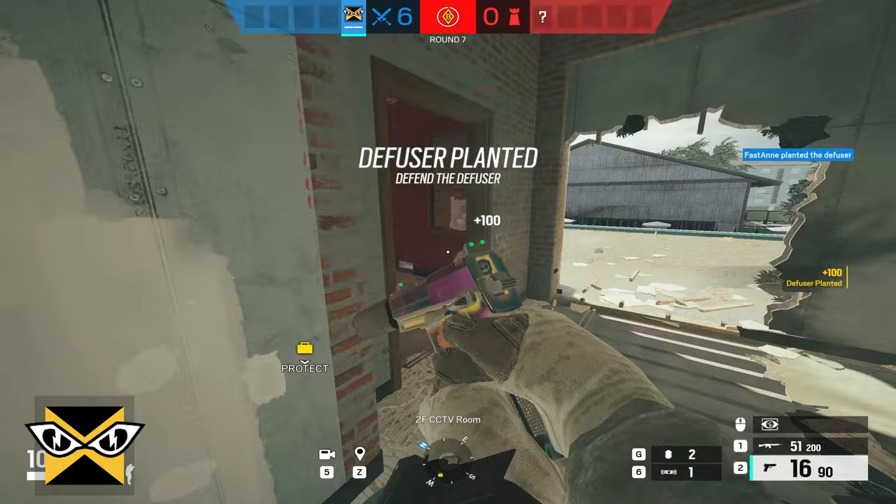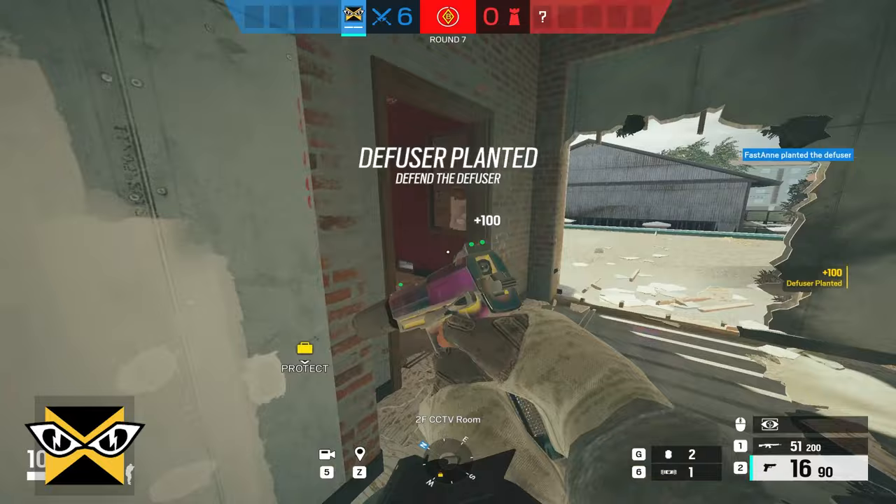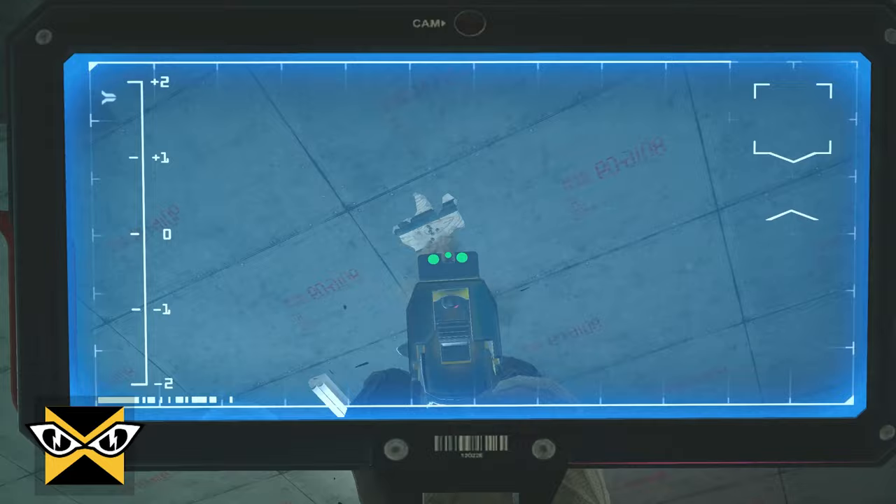Use IQ's gadget scanner post-plant underneath or above the diffuser to see when someone's diffusing, because the diffuser is a gadget as well.